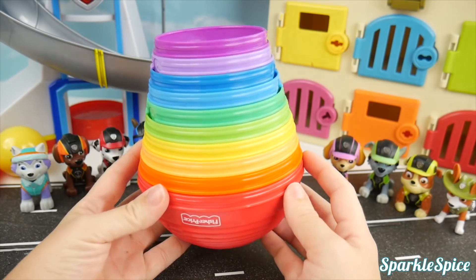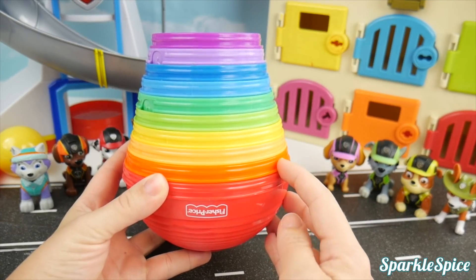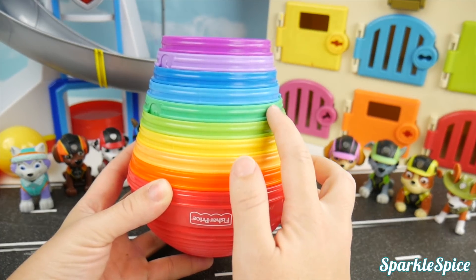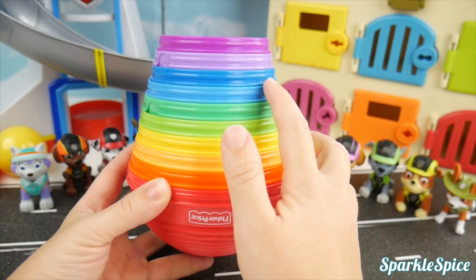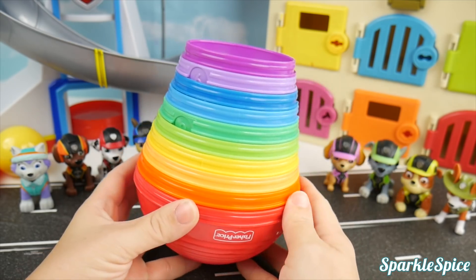Let's see the colors of our bowls. We have red, orange, peach, yellow, light green, dark green, light blue, dark blue, light purple, and a dark purple.